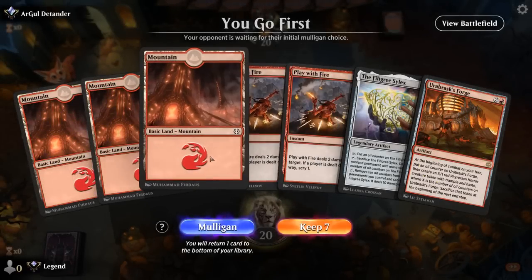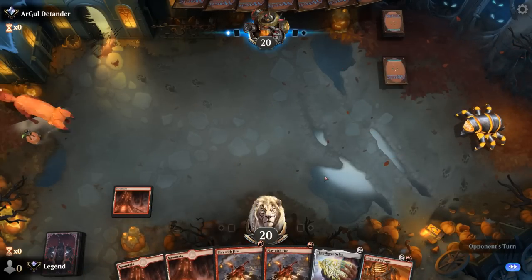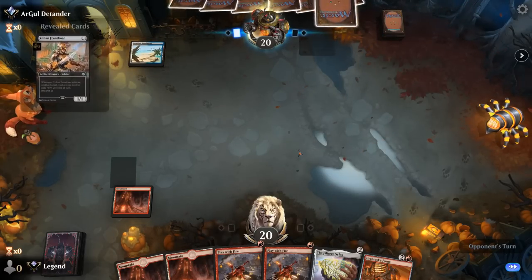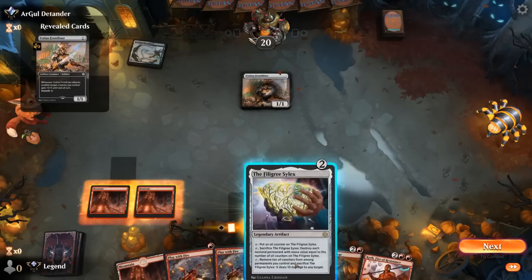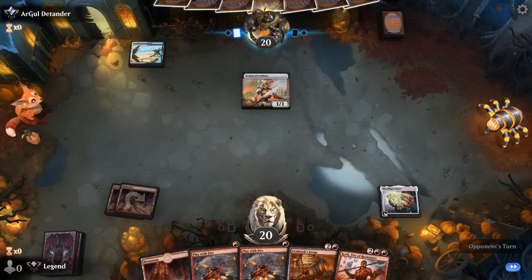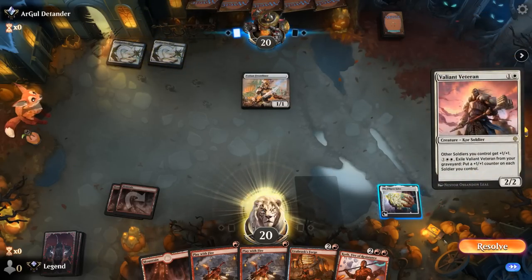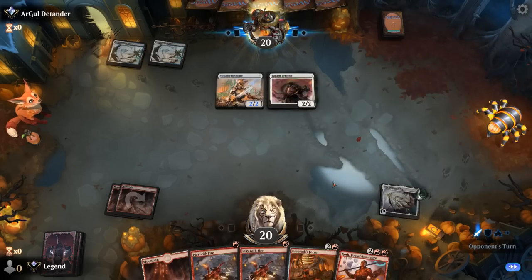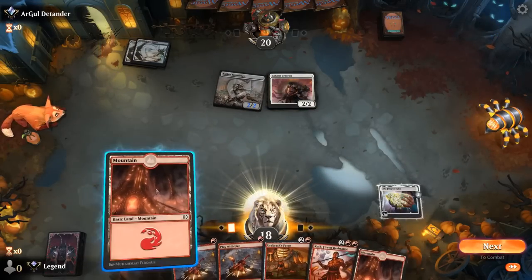Okay, we're on the play and the hand seems fine — lots of cheap interaction and Forge to carry us to victory hopefully. Facing Blue-White Soldiers: frontliner's not the biggest threat so I'm not going to play Play with Fire just yet. Play Silex and definitely get it up to one counter, probably park it at three counters total. Veteran — we can play Play with Fire.